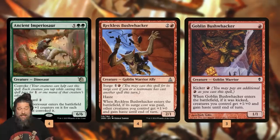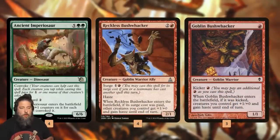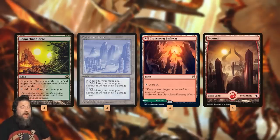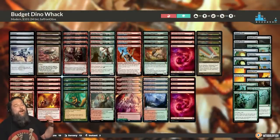The Bushwhacker is also key for a backup plan. One downside of building around Ancient Imperiosaur is there's only one copy. So if we don't draw it, our backup plan is to make a bunch of 1/1s, cast our free creatures, and then cast a Reckless Bushwhacker or Goblin Bushwhacker to pump them and hit for a ton of damage. The mana base uses recent Fastland and Painland reprints — three different untapped dual lands under the $100 budget. The sideboard covers artifact hate, graveyard hate, life gain, mill hate, and combo hate.